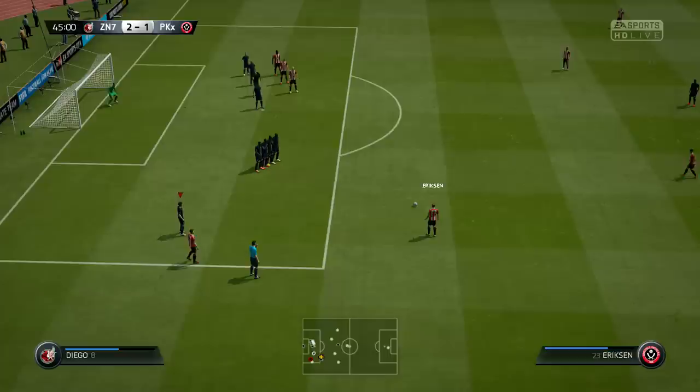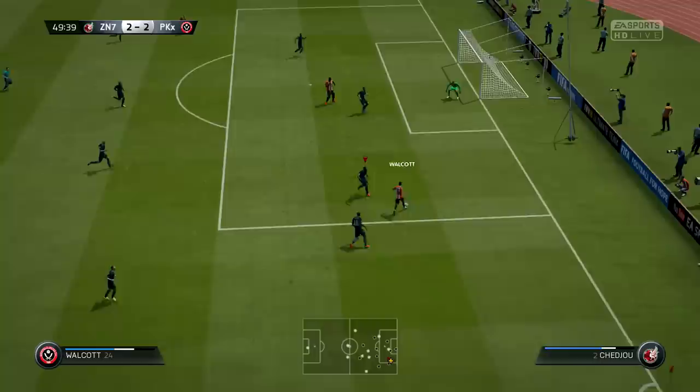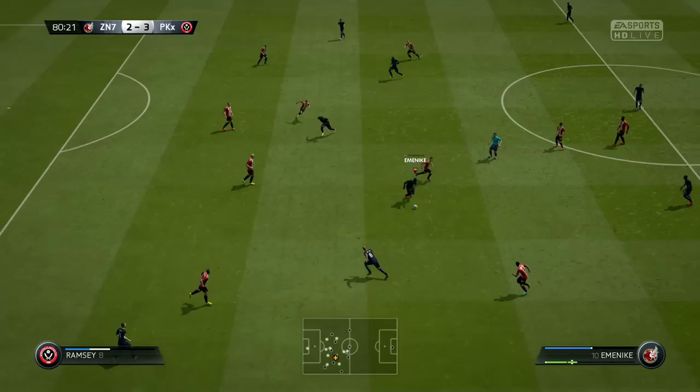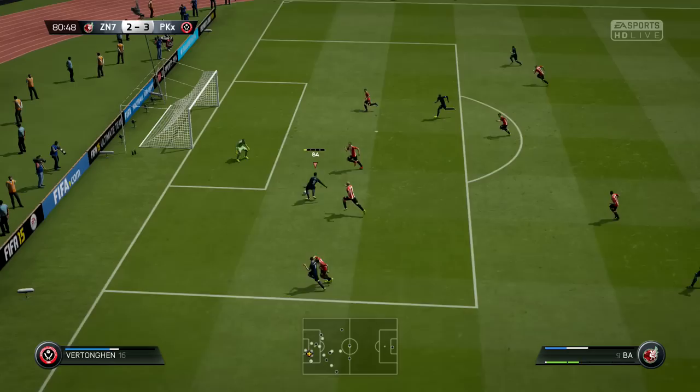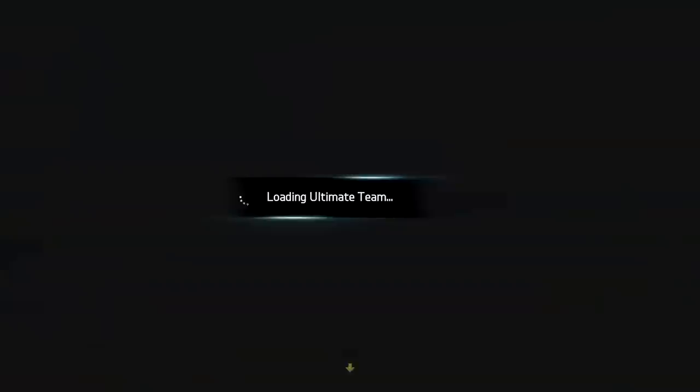A lot of people are struggling with penalties at the moment because they're so easily given. I go 2-1 up anyway, then just before half time he goes and scores a free kick — a nice free kick. I just seem to switch off sometimes; 50% of the time I don't even move my player to get in front of the free kick or get on my line, which you really need to do this year. Demba Ba gets one of the last chances of the game, and I do get an equaliser in the end — it was actually 3-3.